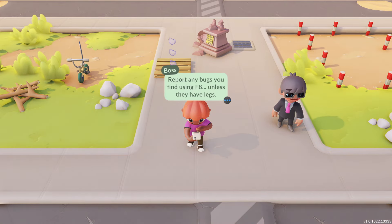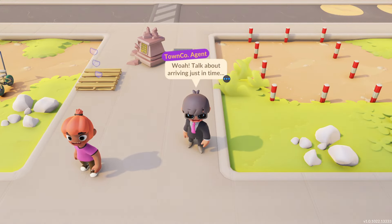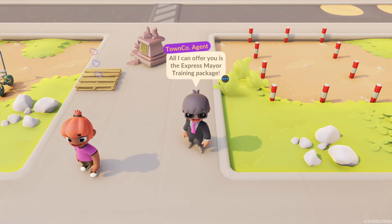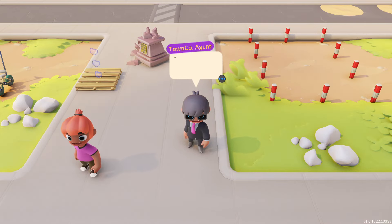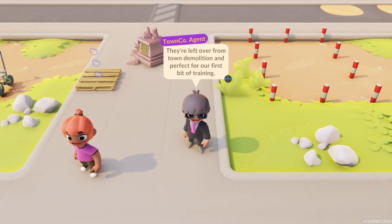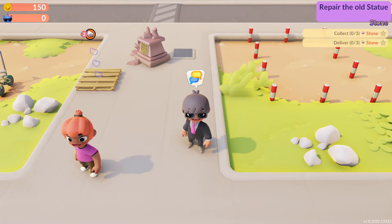Report any bugs you find using F8 unless they have legs — those you can squash yourself. Talk about arriving just in time, I only have a few minutes left on the clock. All I can offer you is the Express Mayor training package — pretty sure it's the only type of training we offer. Let's start by repairing the statue. You see those piles of stones? Go forage and collect a bunch, then deliver them to the construction storage in front of the statue.